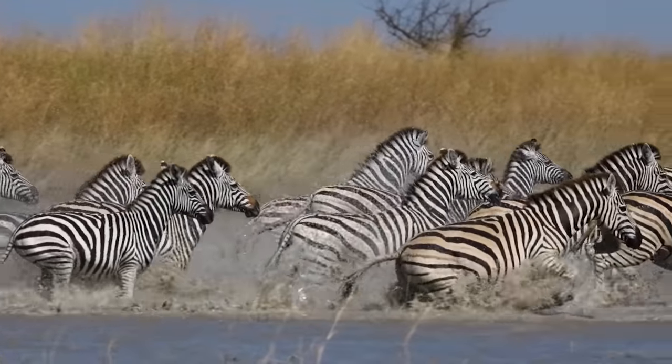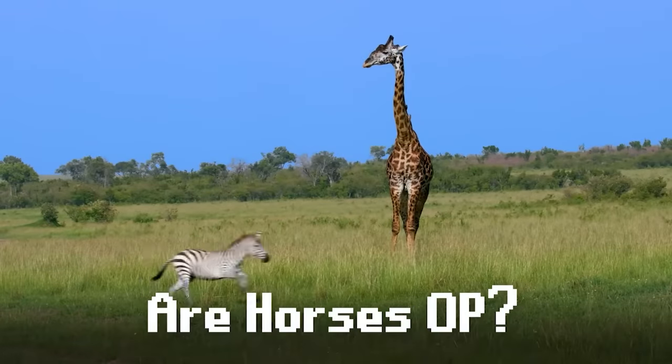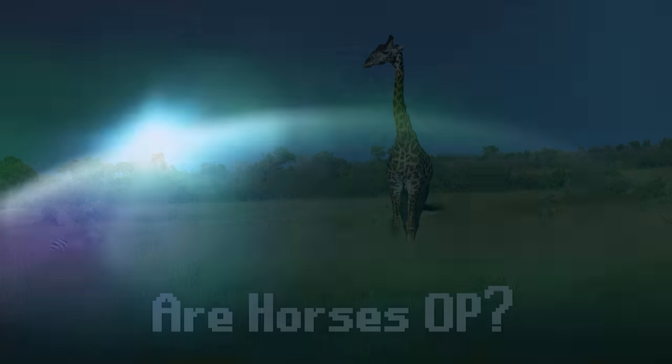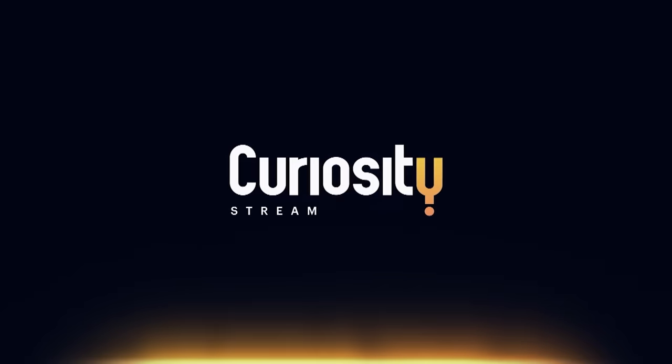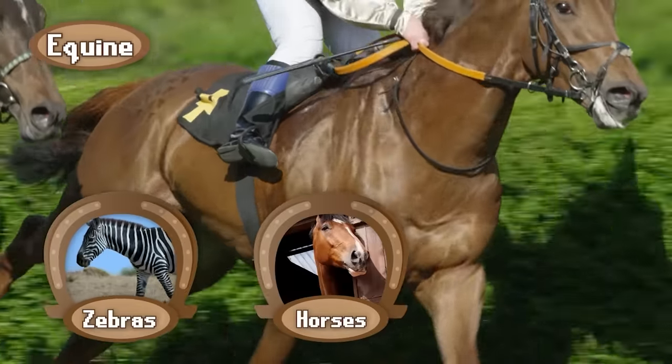So what is it about the zebra build that has granted it such a dominant position in the savannah? We'll answer that question and many more in today's video, which was sponsored by CuriosityStream. To answer that question, let's zoom out and discuss the incredible stats and abilities of the entire Equine faction, including zebras, horses, and donkeys.